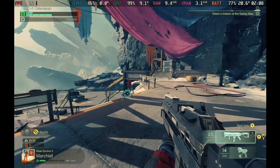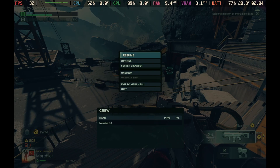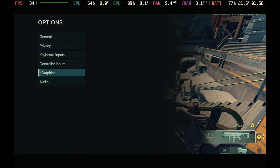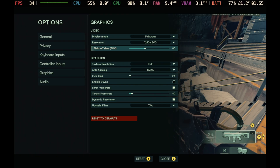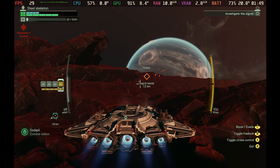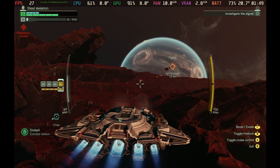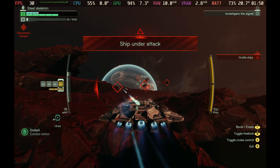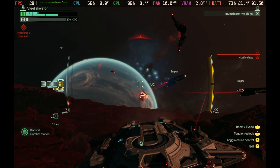Obviously, the more explosions and things going on, the more that performance does degrade. For graphics, we are looking at half on the texture resolution with SMAA on anti-aliasing, limit the frame rate down to 40, and have the upscaling set to TAA. In most circumstances, this will look absolutely fine, and you're really not going to be looking at that 30 frames per second counter very often, as it does perform as you would expect.